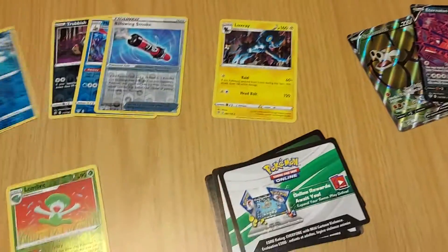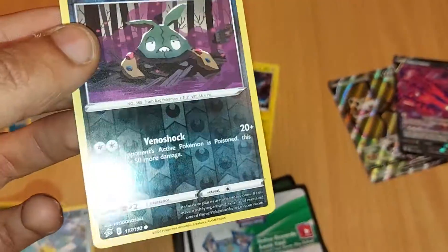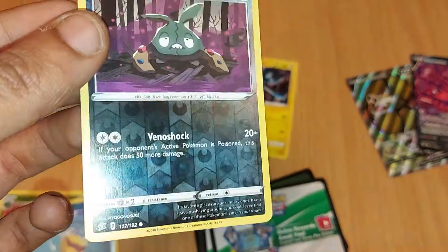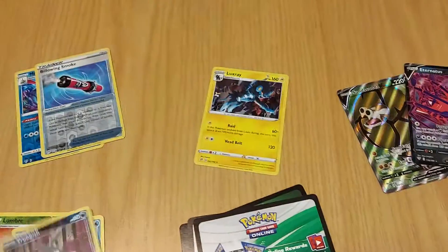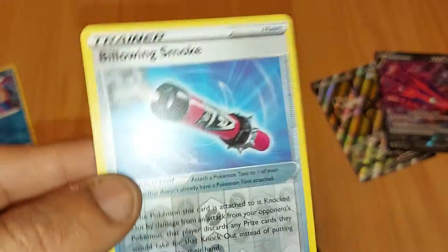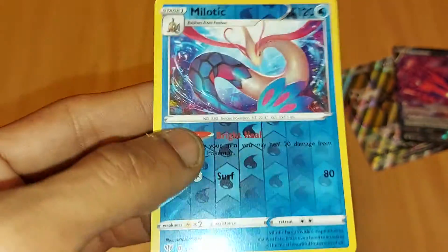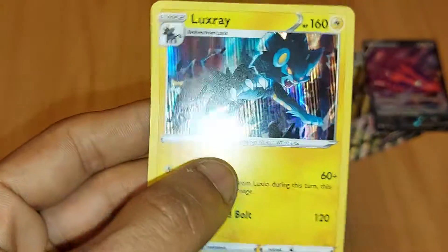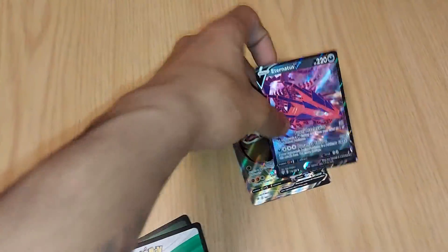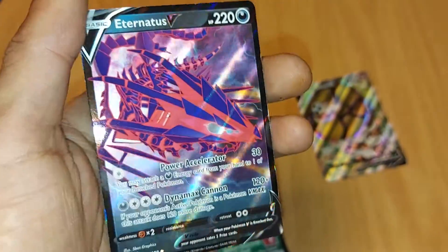Pulled this Lombri. Pulled this Polippa. Trubbish — doesn't look shiny, but it actually is. Bedouin's Smoke, trainer item. Middle tick. Nice holo. Enter an SV.